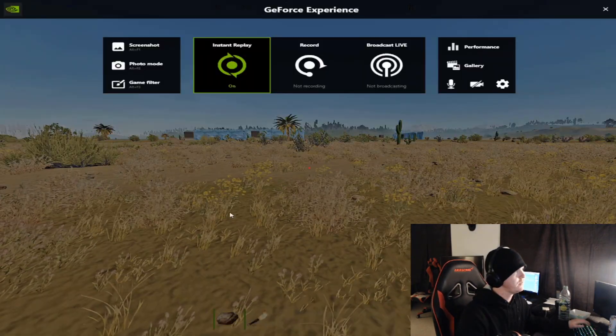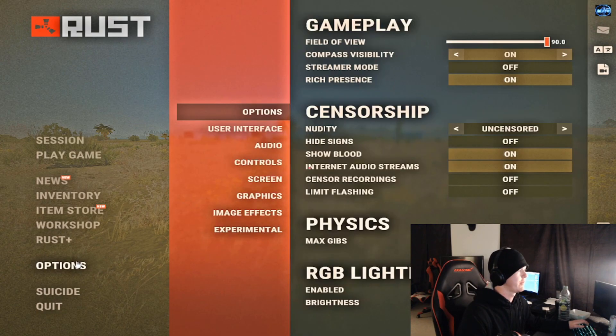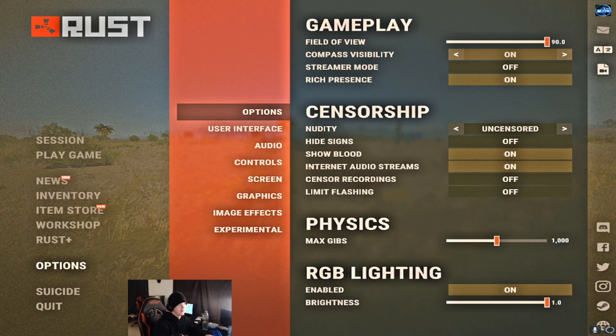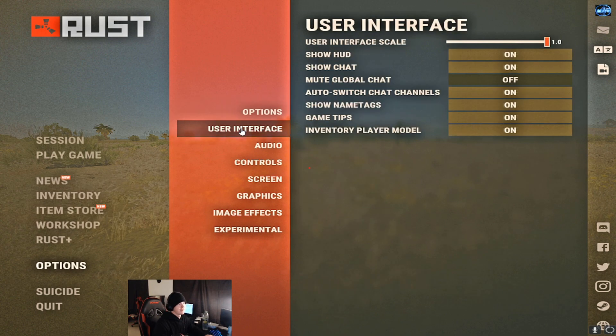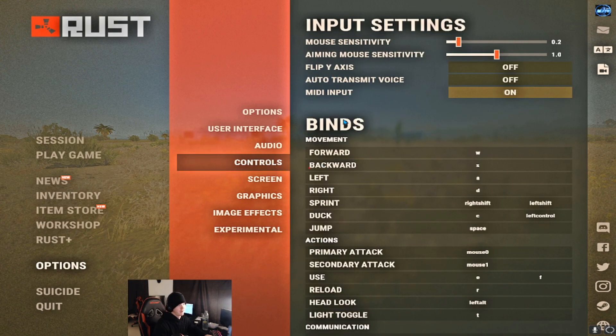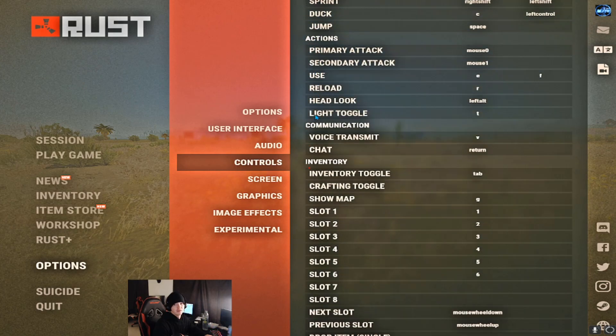As far as my actual in-game Rust graphics settings go: field of view is 90. I'll let you guys look at these if they mean anything to you — this is just what I use. So this is my general options settings, my user interface, and my audio, which I mess with depending on if I'm playing like FFA AK or whatever, because it does get really annoying to have my ears destroyed by AK shots. Then down to controls — I don't really think anyone's here for my controls or my binds, but here they are.